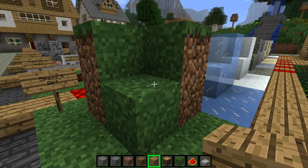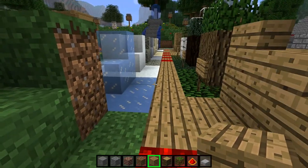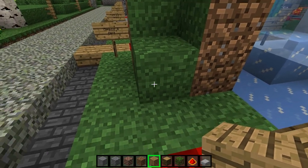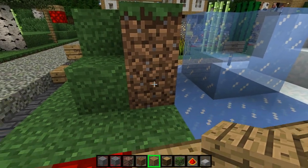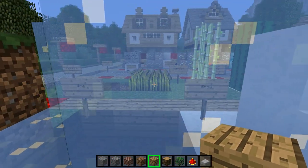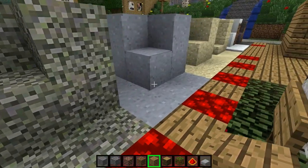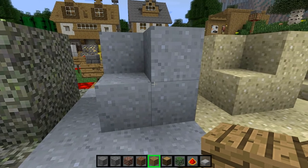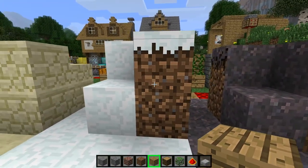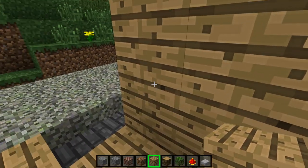Ignore how the grass goes down like that — you'd have to be using MC Patcher to use this since it's a 64x texture pack. Unless you choose to use better grass, it won't do that. Grass and dirt, ice — which I didn't change, it's just that see-through. Snow, gravel, clay, sand, sandstone, snow dirt basically, mycelium and its associated dirt.